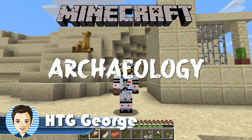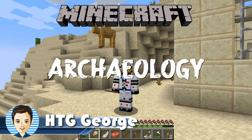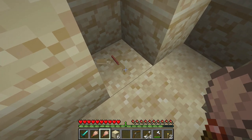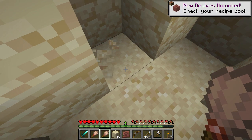Hi, George here. We finally get new stuff to do here in the desert biome. Minecraft 1.20 introduces archaeology and camels into the desert biome. With archaeology, you can find pottery shards and other loot when brushing a suspicious sand block. So, let's do some archaeology here in Minecraft.